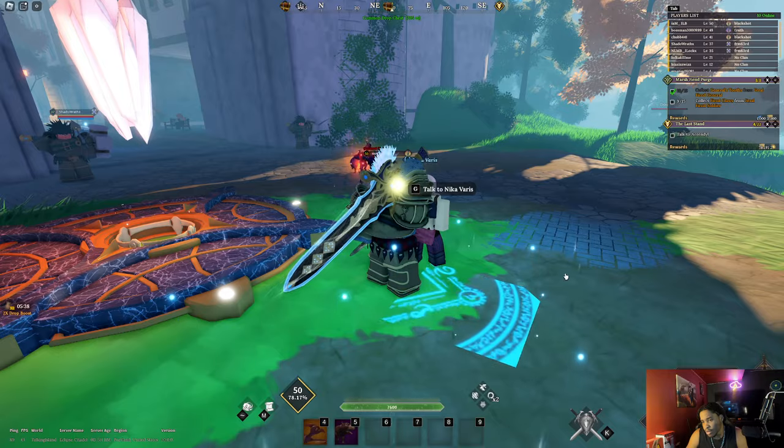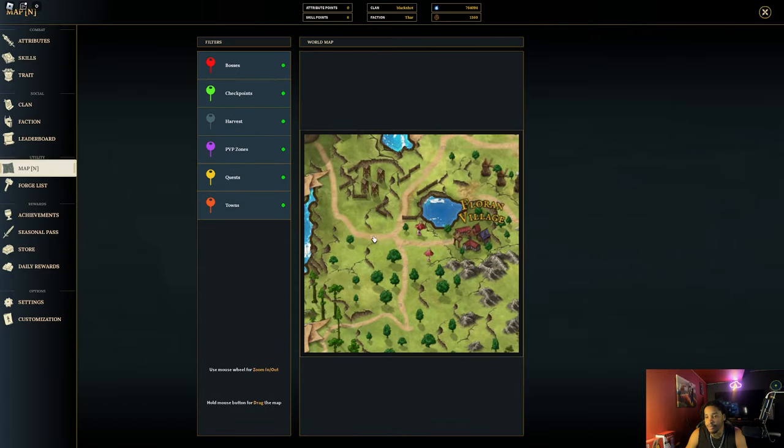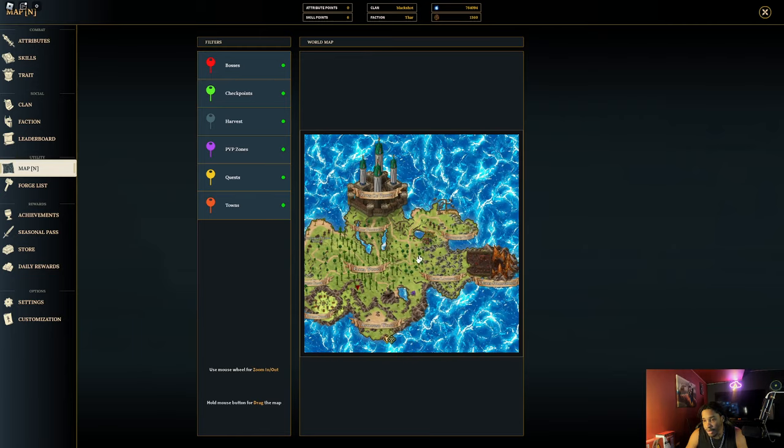You gotta go to Crossroads. Crossroads is decently close to it. I'll show you on the map — everybody has Crossroads. Now that you're at Crossroads, you can just make your way up through here or you can go straight from here down over.